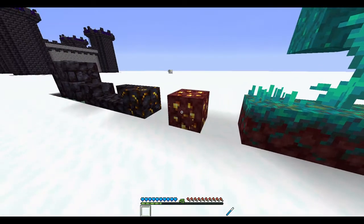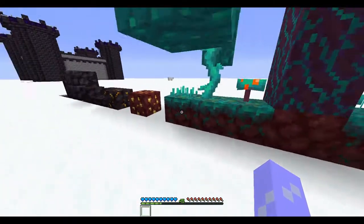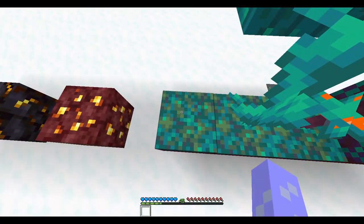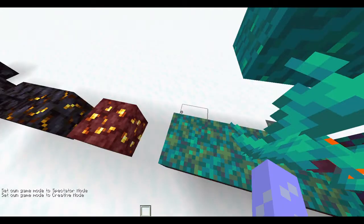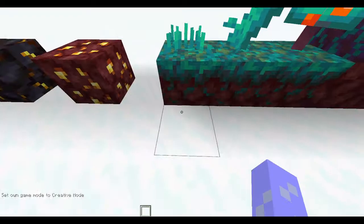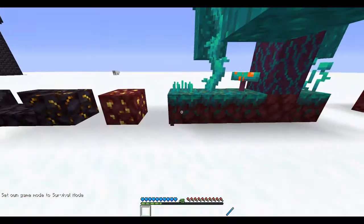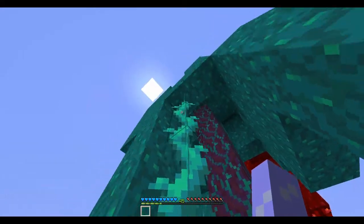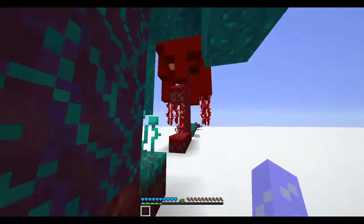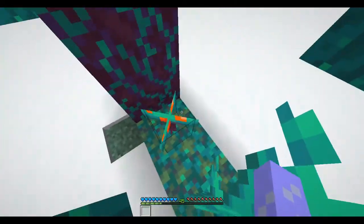These blocks are a bit strange. This is called a nether sprout — those things growing on the ground. This is nylium — warped nylium, I think it's called. These are twisted vines, which you can use to climb up and down, and you can bone meal them just like weeping vines. This is called warped fungi, which is basically like a mushroom that can grow into a giant fungus — basically a tiny nether sapling.